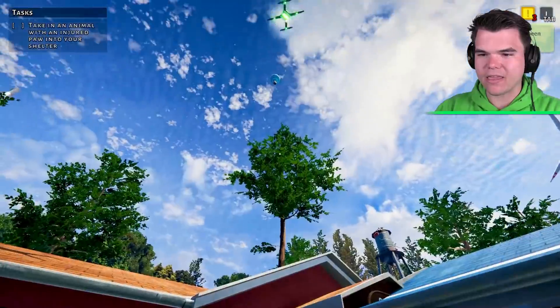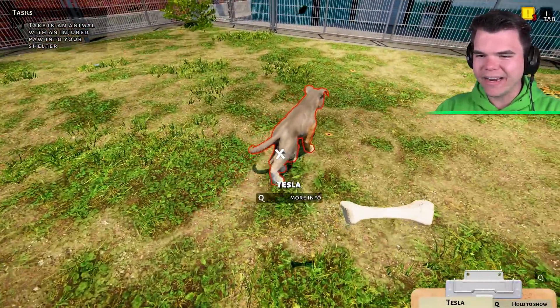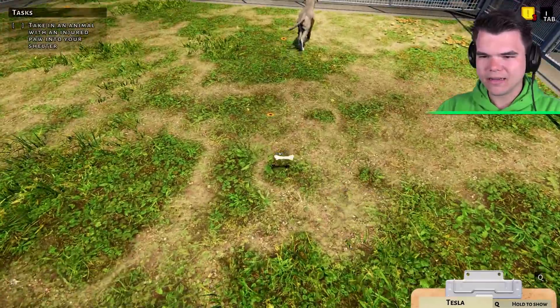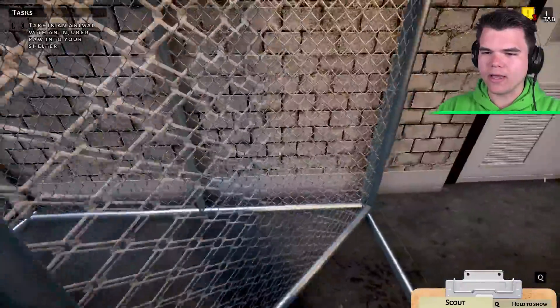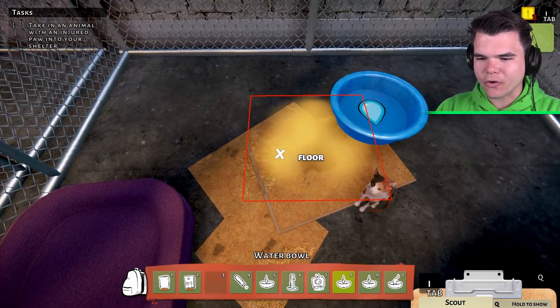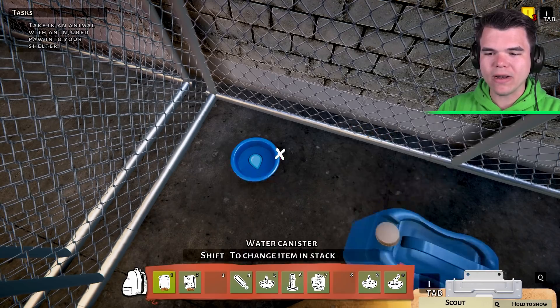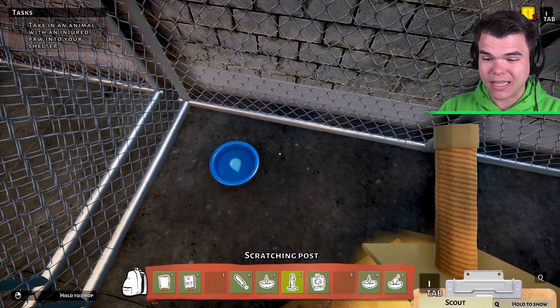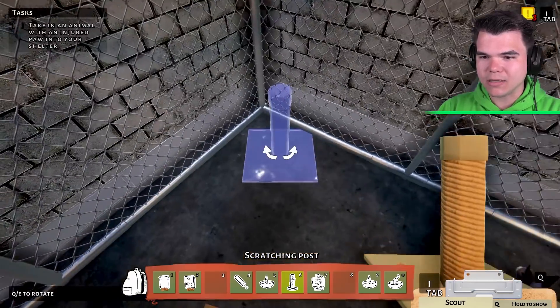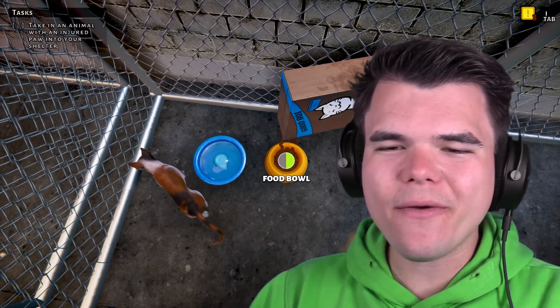Thank you, drone, have a nice day. Let's quickly give Tesla a toy. Right now our most important animal in the sanctuary is little Scout. We need a water bowl — cats drink out of water bowls, right? I don't have any cats personally in real life, so if I'm doing anything wrong please let me know. Scratching post — perfect. Food bowl — yum yum. There we go, little Scout.